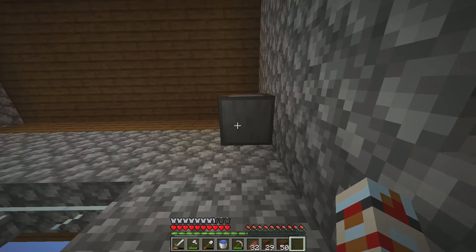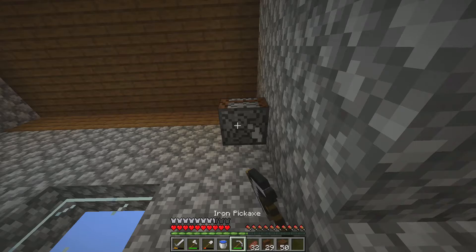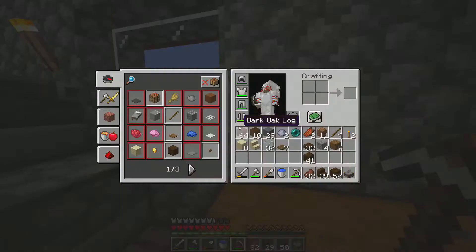Bro, I found our block. I found our block! This is our block. How do you make these? I don't know how to make these - what is it even? Stone cutter! Yeah.